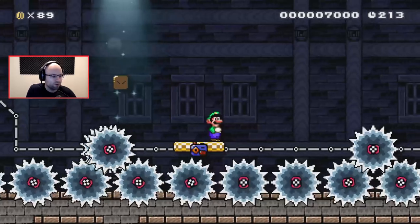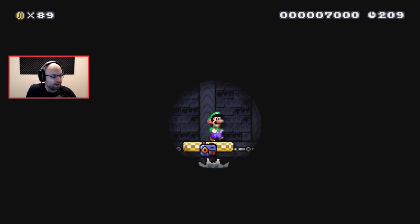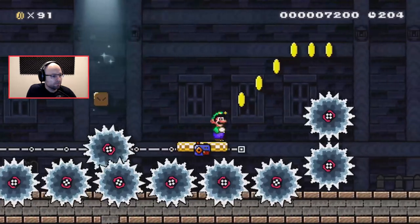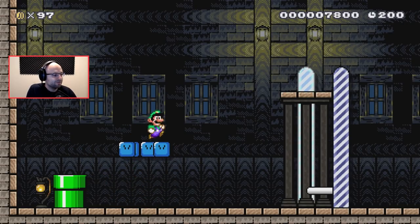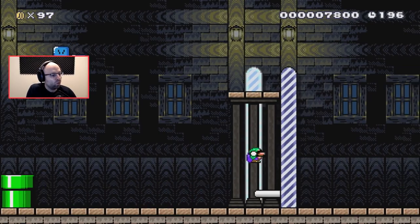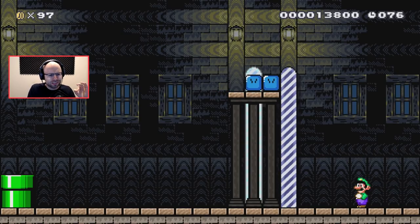He would not put the switches there were it not to either make something happen in the level, or because there will be switches approaching later that he wants you to pay attention to. It's a great level so far, my man — I'm having a wonderful time. I don't know, are we in a sub area? Is he dropping us onto the checkpoint? Oh baby! Alright.